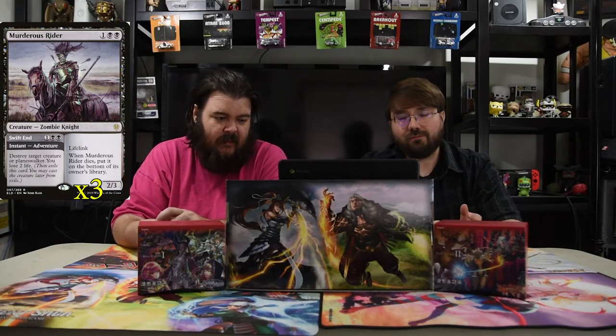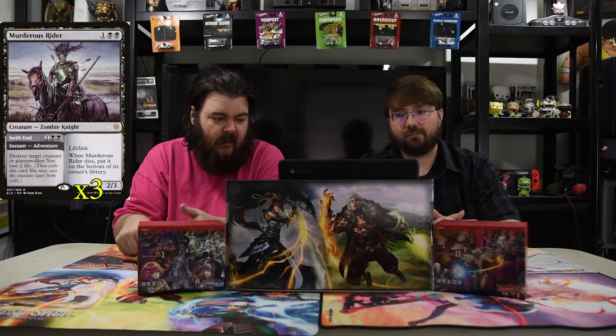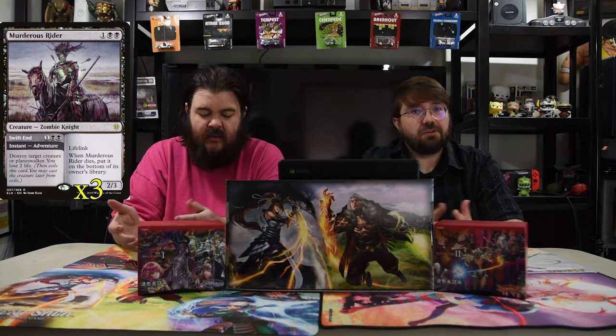Next up is Murderous Rider. He is two black and one for a 2/3 lifelink, and when he dies you put him at the bottom of your library. He also has an adventure mode, which is Swift End for two black and one — an instant that destroys target creature or Planeswalker. You lose two life. So he's just a good all-around creature because he can be a spell or a creature.